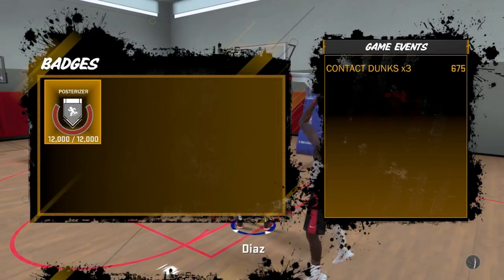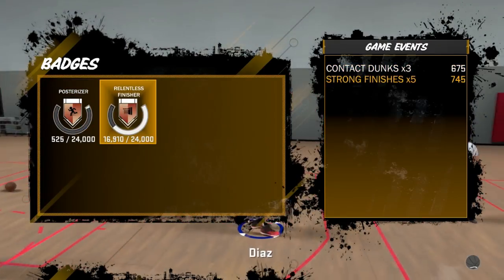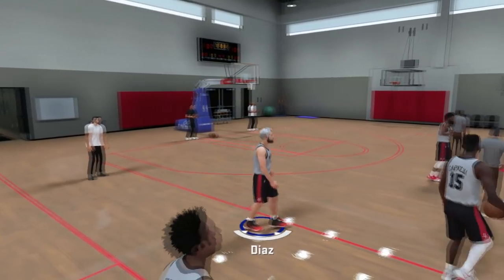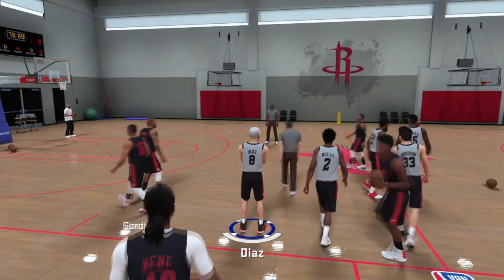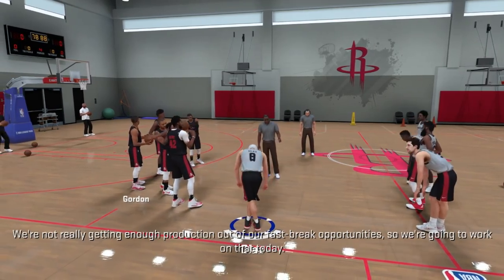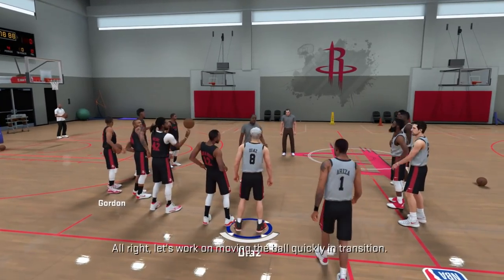There goes Posterizer on bronze! Once you get it on bronze you're going to get contact dunks way more frequently compared to before you had the badge. So if you already have the badge on bronze and you're doing this method, it's going to go by so much faster. Those are the two ways to get Posterizer and that's how I'm getting it.